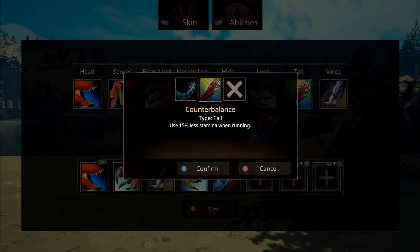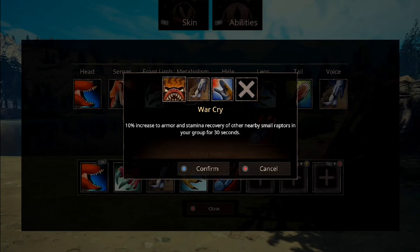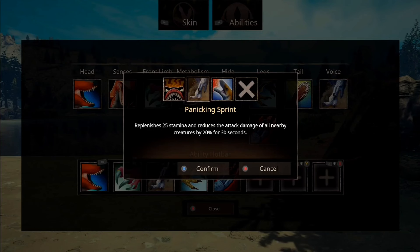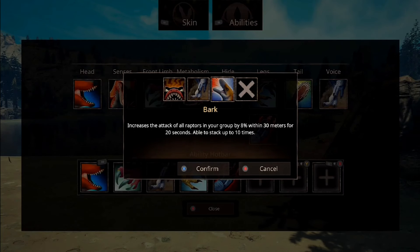Then we've got Counterbalance for Tail — use 15% less stamina when running — and Rudder, which improves jump control, reduces fall damage, and reduces jump stamina cost by 50%. Then we've got Voices. First of all, we've got Warcry — 10% increase to armor and stamina recovery of nearby small raptors in your group for 30 seconds, so they get more armor and recover stamina faster. Panicking Sprint — replenishes 25 stamina and reduces the attack damage of all nearby creatures by 20% for 30 seconds. That's crazy, and it replenishes a lot of stamina, it's like instant as well. Bark — increases the attack of all raptors in your group by 8% within 30 meters for 20 seconds, able to stack up 10 times? That's an 80% increase for 20 seconds. Wow, that's amazing.